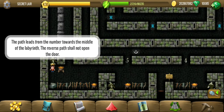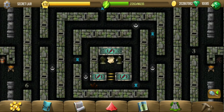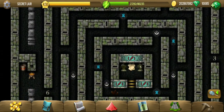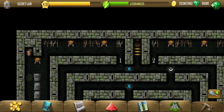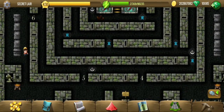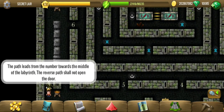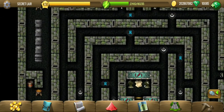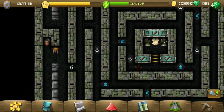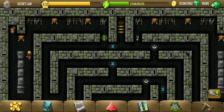Path leads on a number towards the middle of the labyrinth. Reverse path shall not open. What is that supposed to mean? Somewhere in the middle — so one to four, maybe three or four. What would be the number in the middle of the labyrinth? Maybe it just means the center number from one to six. More hummingbirds might give us more hints.